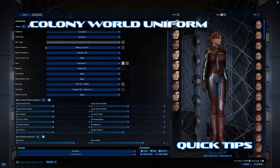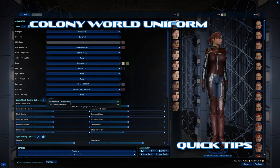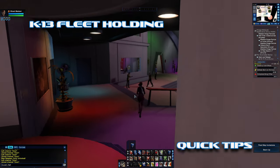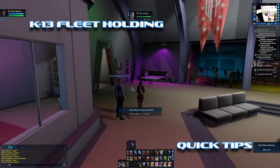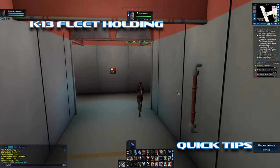This is the full Lucari uniform. Some of these come with headpieces — this one does not. Some of the headpieces are only for certain races, like Jem'Hadar. All of these outfits are available for KDF and Romulan; the headpieces might just be missing on some of them.